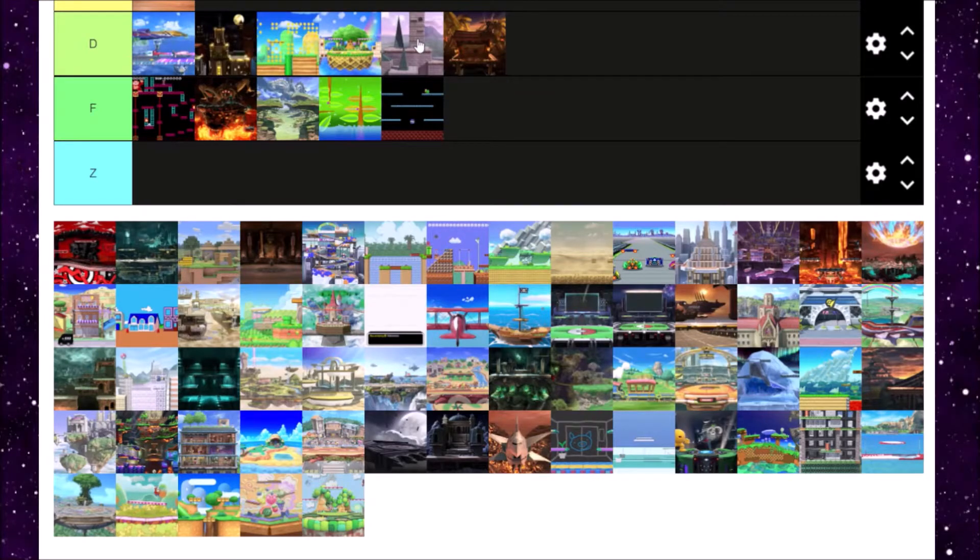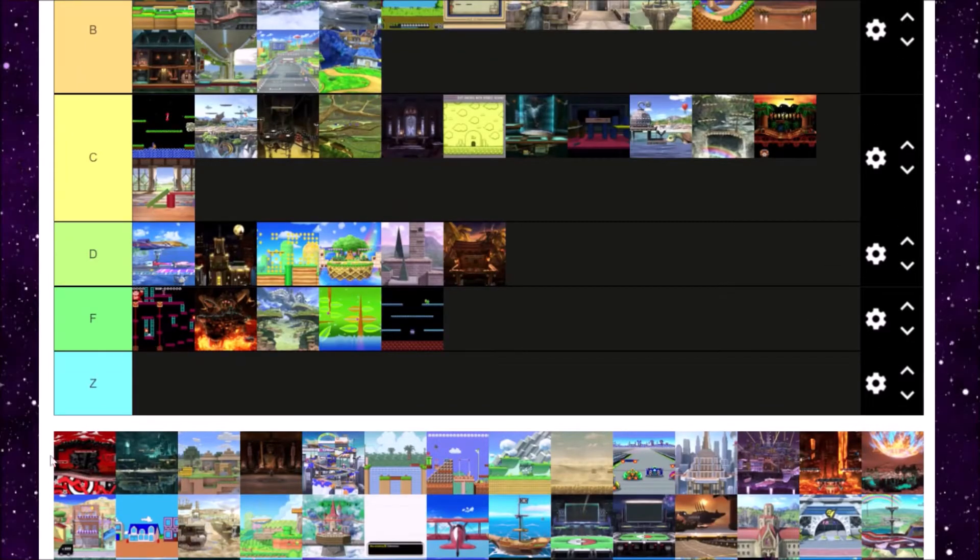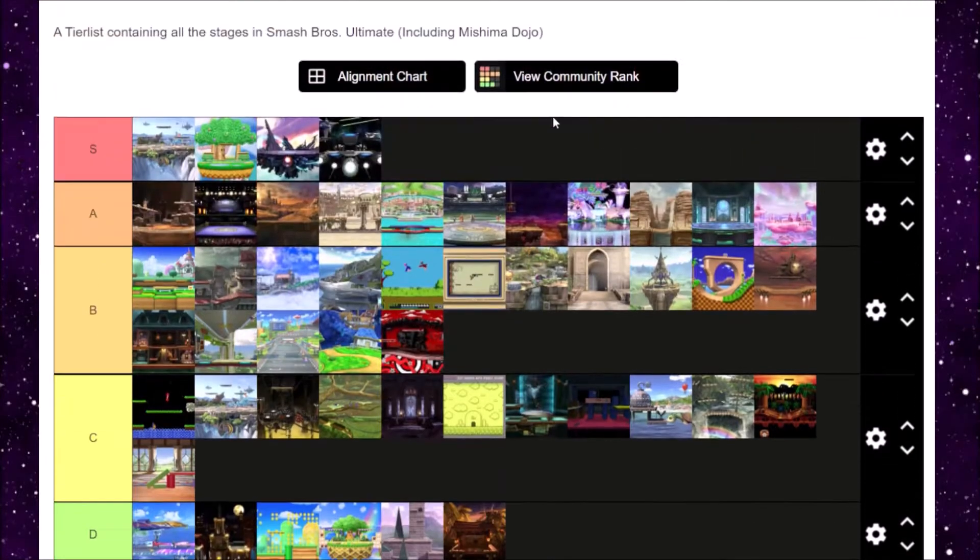Mementos is next, and Mementos is an S tier stage for me — just being a big Persona fan, all the references, and even with the stage changing color based off the music, what a nice touch. Persona music is just so good and they all play on this level. S tier for me for Mementos.